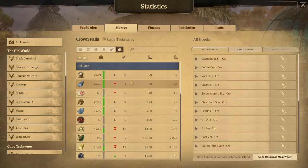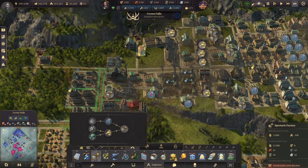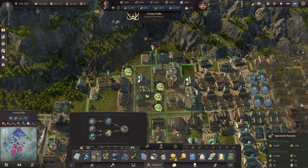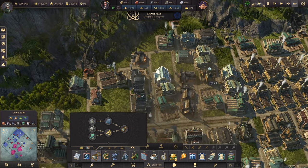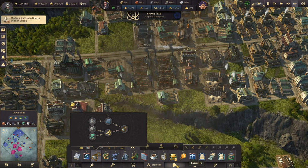Okay so if we take a look at our storage — we have plenty of that in storage, plenty of that in storage. So I think we just build another spectacle workshop somewhere — there, maybe. Let's move you down one. So there — that should fix the spectacle problem.